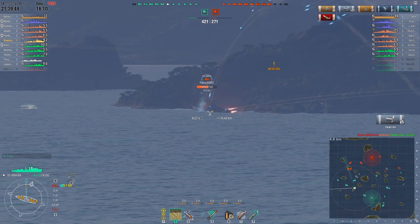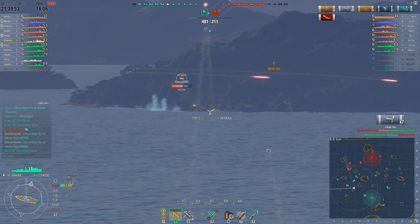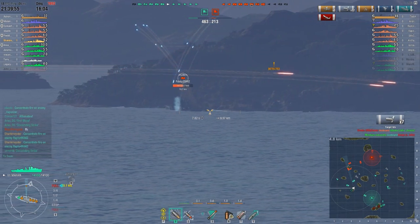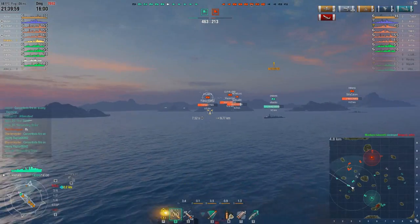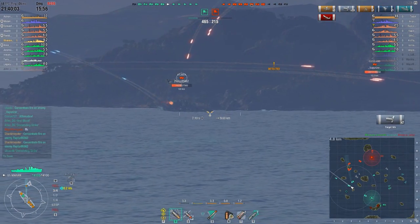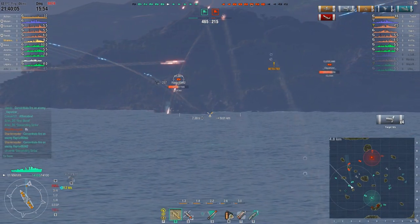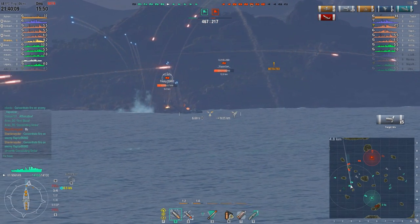A lot of HE rounds going off everywhere, but my AP's just not doing any damage there. It's also hard to shoot. Oh, he's shooting at me now. Turn in. There's the arc. There we go, switch to HE — try and take out his guns and light him on fire.